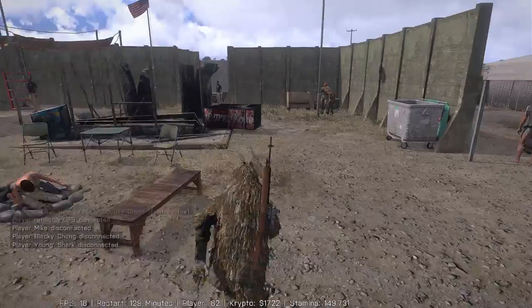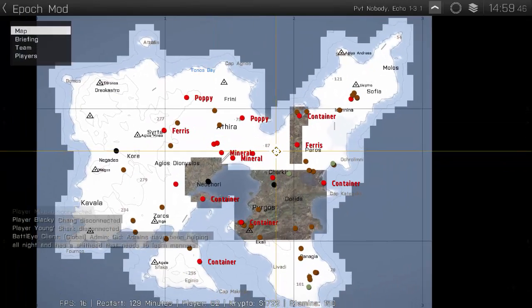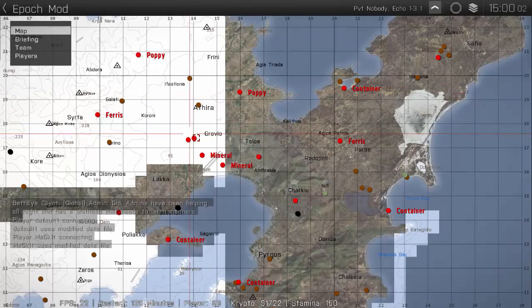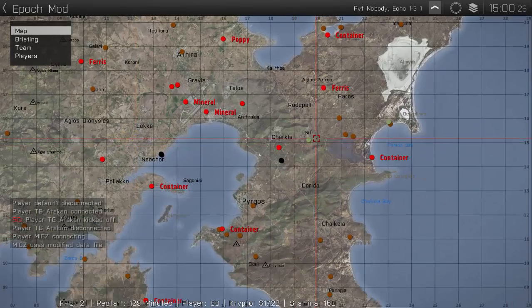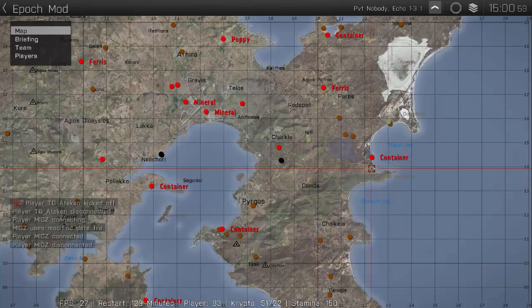The shops on Arma 3 are run by traders. The orange dots on the map are active traders. The red dots that do not have a name next to them are dead traders and will respawn after restart. The green traders, I think, are newly spawned traders, and these red things with names next to them are events. They vary in different servers.